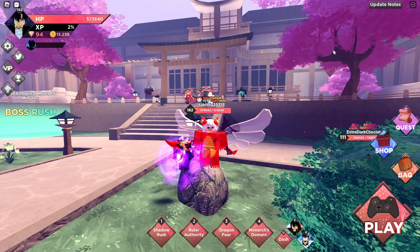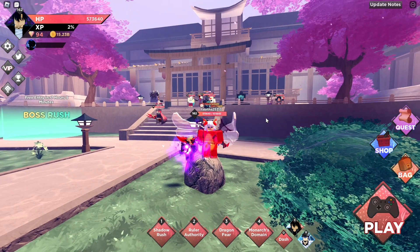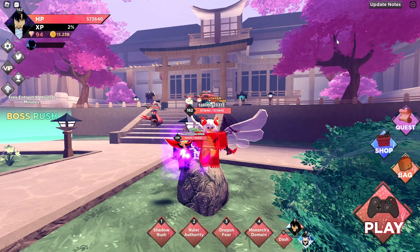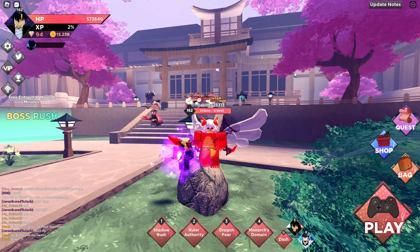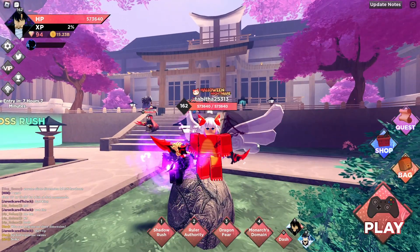Blue and orange stats just indicate the card is pretty good. But another thing to understand: if you get legendary gold, legendary HP, legendary XP, legendary damage taken — all that stuff — it just won't matter. It won't help your damage. You want to focus on stats that help with damage. A lot of people don't know what those stats are, so I'm putting them on screen: assist cooldown reduction, cooldown reduction, crit chance, crit damage, and attack. Assist cooldown reduction doesn't really matter until you have a good assist.